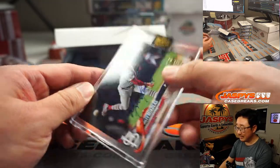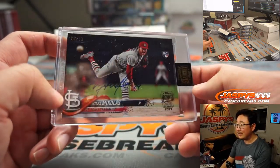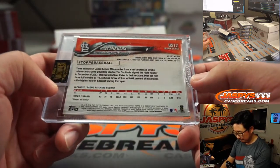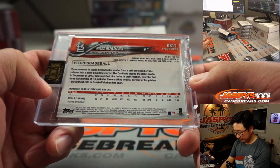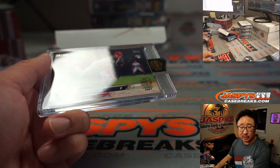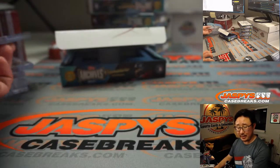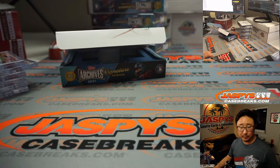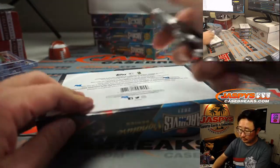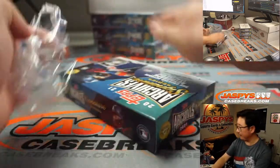Next one is Miles Mikulas. 26 out of 83. Miles Mikulas going to Darren Redding again — he's heating up. Archer signed one year, six and a half million.